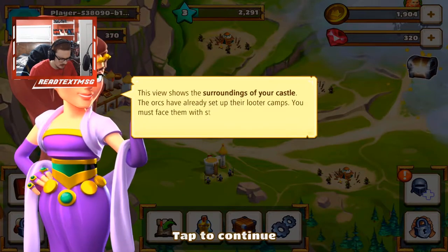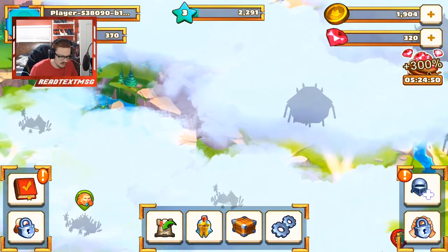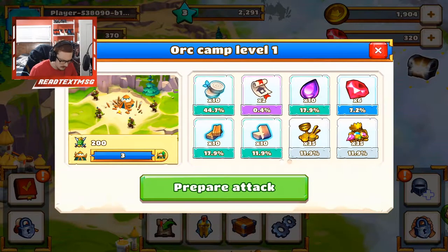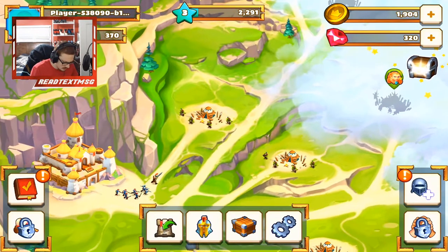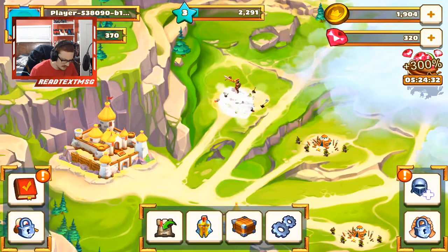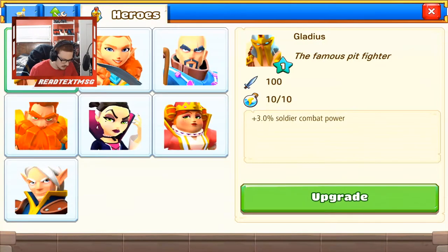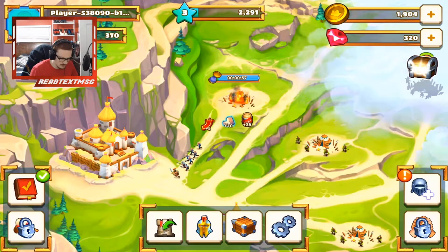That was kind of odd. The surroundings of your castle have orc camps, must face them. So this is gonna expand — we have to attack all these guys. This is what we'll get — chances of getting wood, gold, gems, scrolls which we could use. Attack is 15 seconds. We have a whole bunch of characters — we could sell dudes, upgrade these guys depending on who we're using. Let's collect that stuff right off the rip.